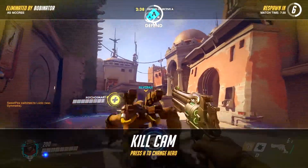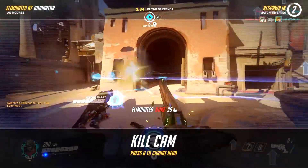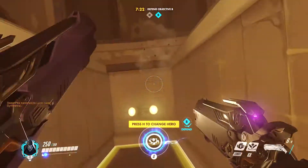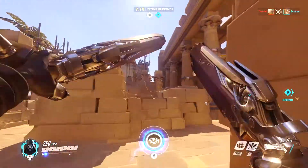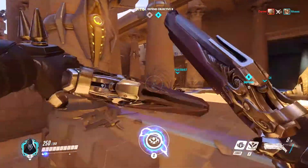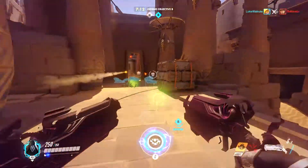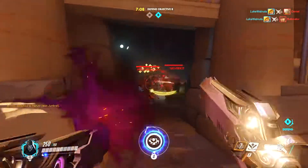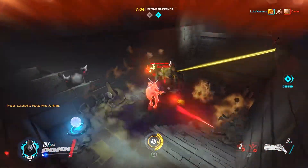A change I wish they'd make to Reaper is for his teleport: I wish the opponents could not see where you're teleporting to. I don't think it's quite fair when you teleport somewhere and get instantly killed because someone noticed you that you didn't see running by. It should definitely be invisible to the opponent team, or if not invisible, then significantly less visible or appear for a much shorter duration.